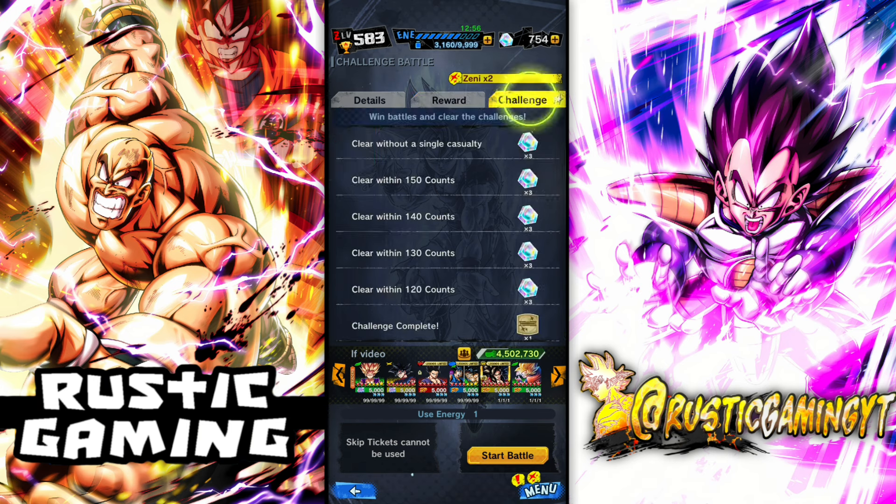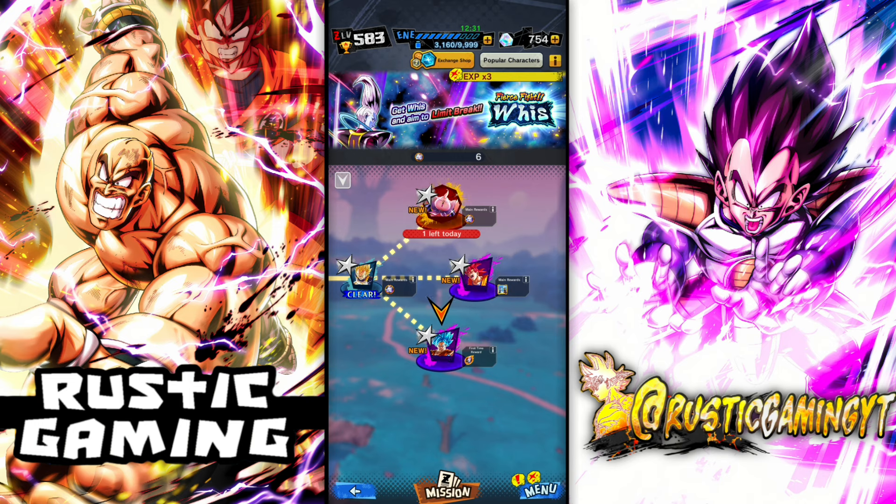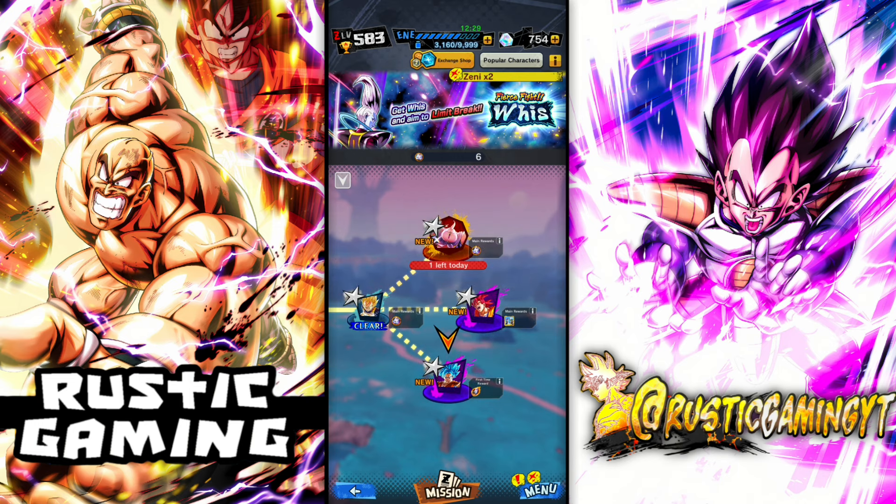What I'll do is probably get Whis up to 7 stars, maybe by today, and then I'll try and take on the Saiyan. Because sometimes these challenge battles can be pretty difficult depending on what you have to do. You can only pick Whis — I'm pretty sure — and then they give you an extra unit to use, but you have to use the Whis. So when I get the 7 stars, I'll do the video for that.